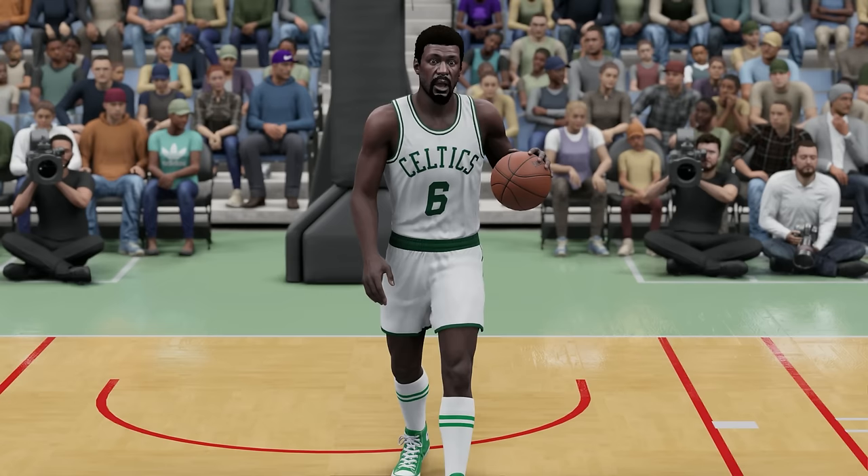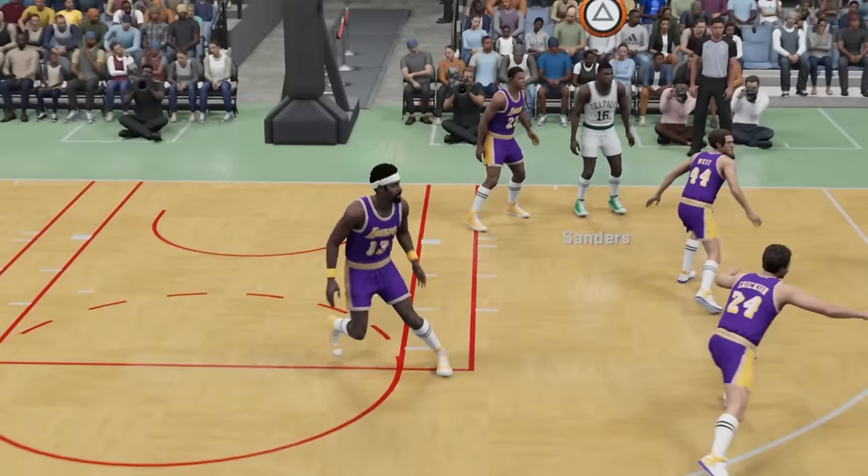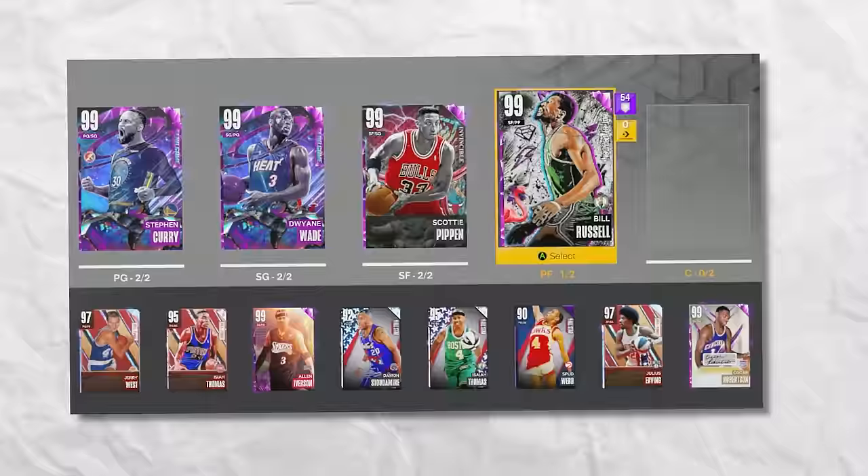The best player at 6'10" is Bill Russell. For his challenge, we need to score any shot. We got Wilt guarding us — this might be a bit of a challenge. I forgot Bill Russell can't dribble because he's a center. But come around that screen — Bill Russell with a nice little layup. I'll take it, let's go.